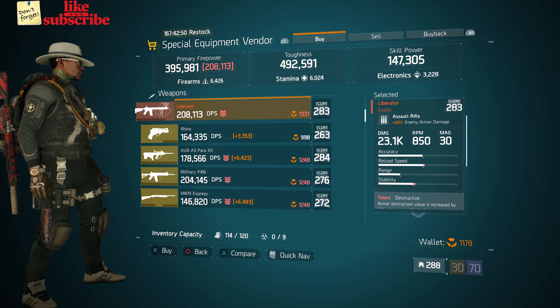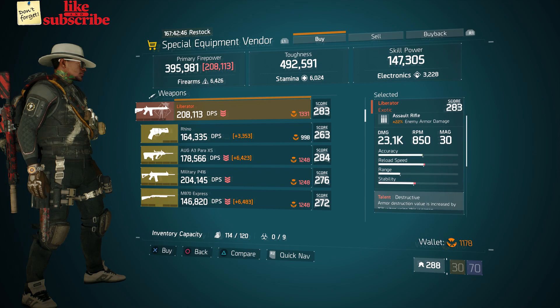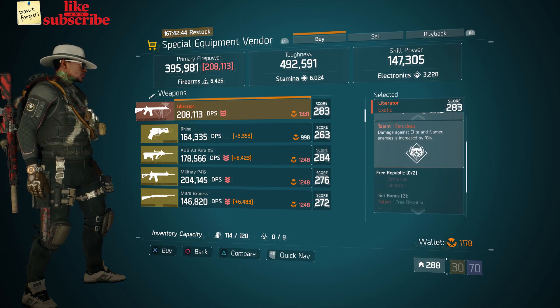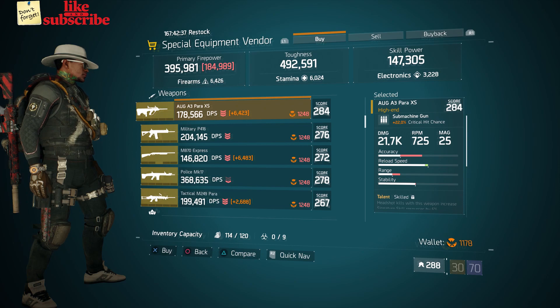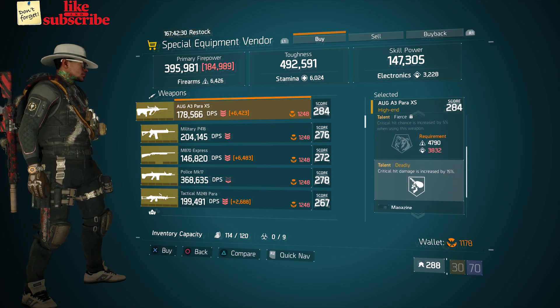Also here we got a Liberator with a gear score of 283. It has 22% enemy armor damage and the talents are Destructive, Sustained, and Ferocious. Also here we got an AUG A3 Para XS with a gear score of 284. It has 22% crit chance and the talents are Skilled, Fierce, and Deadly.